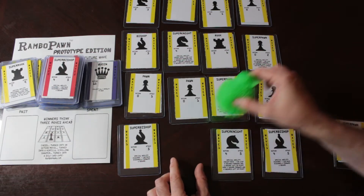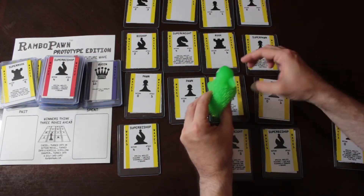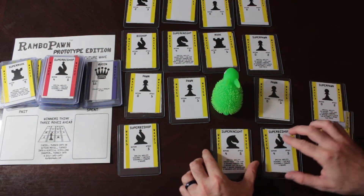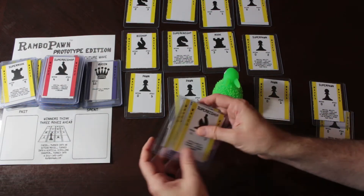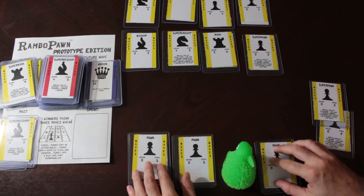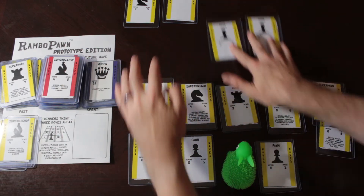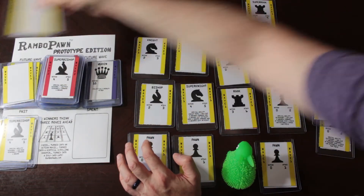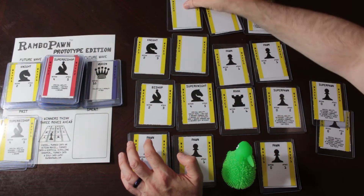I'm going to go here and take this Super Pawn, which also has a defend of 0. Now I have two Super Pawn cards that I own. These cards go into the past, and the whole board scrolls down, kind of like a video game. Then another row of cards comes in on the top.